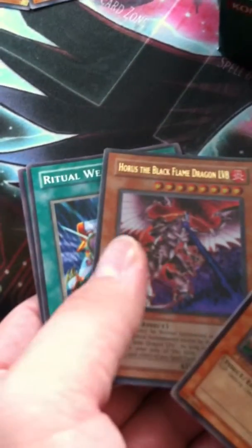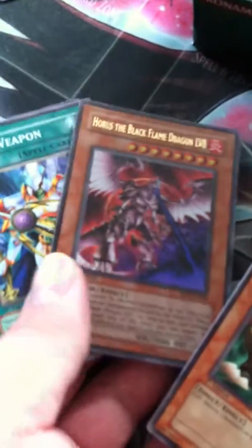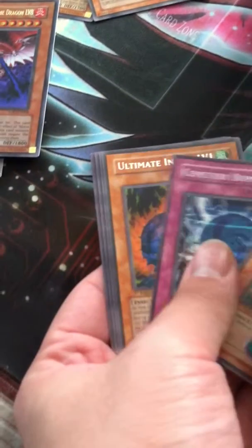Oh! LV-8 — the second one I have in these now, first edition. Hell yeah! That goes right there. So this is actually a pretty good box. I'd be happy if I pull an LV-7 or an LV-6 out of this box. Ultimate Insect Level 1 — okay, not bad.